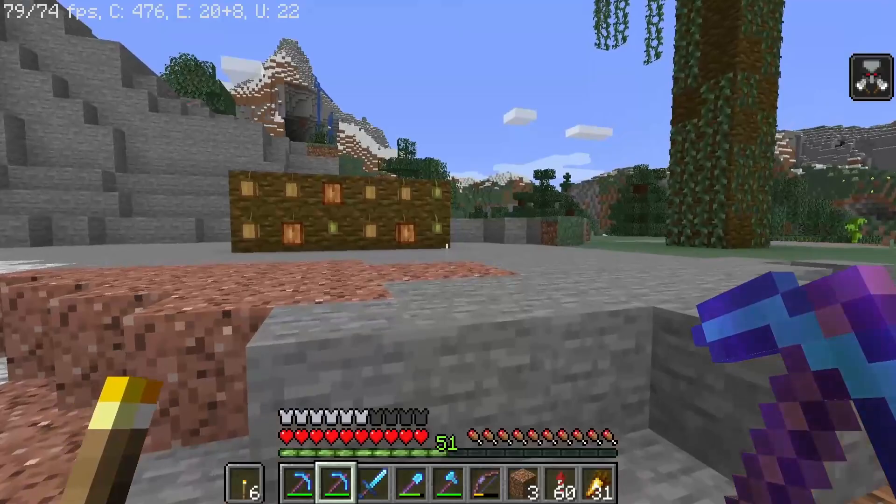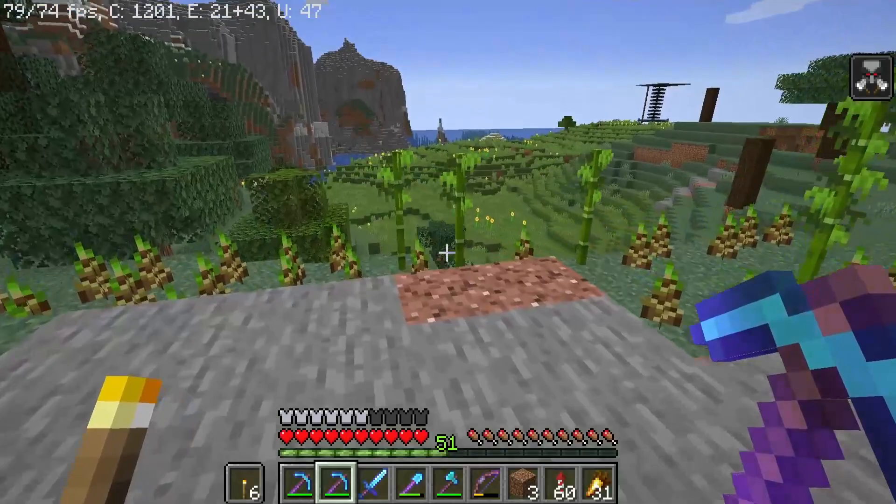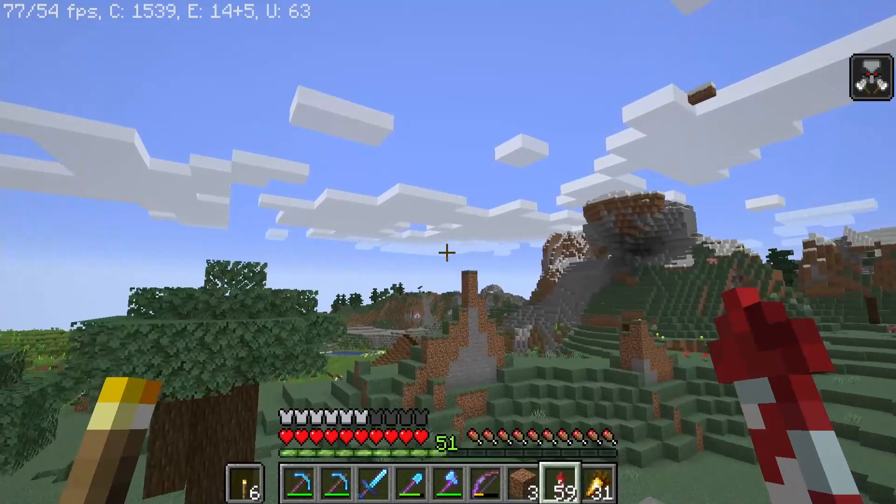So I just have a couple of really basic farms going. I'm growing some cocoa beans — I need that for brown concrete, just the brown dye. I'm growing some jungle trees now, and I'm growing some bamboo. So yeah, we got that kind of started.